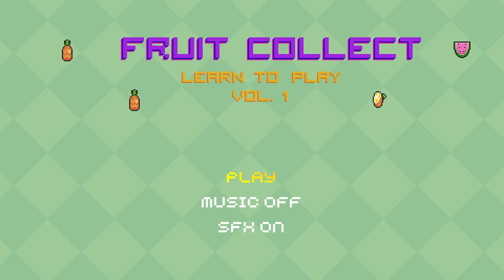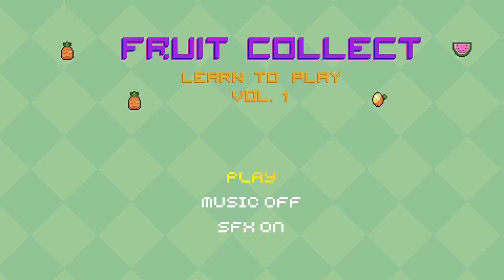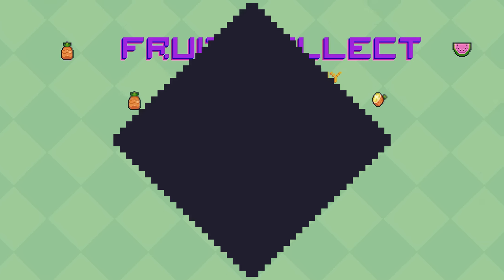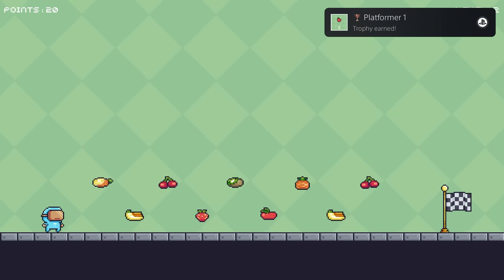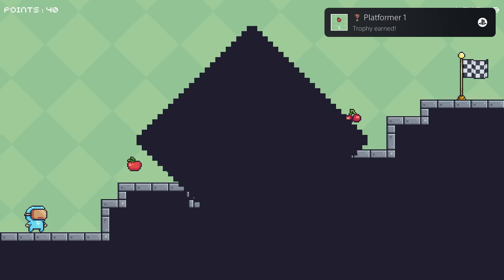How's it going everybody?Poznerable here bringing you another absolute banger of a platinum. Today we've got another game from East Asia Soft called Learn to Play Volume 1 Fruit Collect, or just Fruit Collect moving forward, and you're looking at only a buck on the PlayStation Store, no cross-buy, and four total stacks.